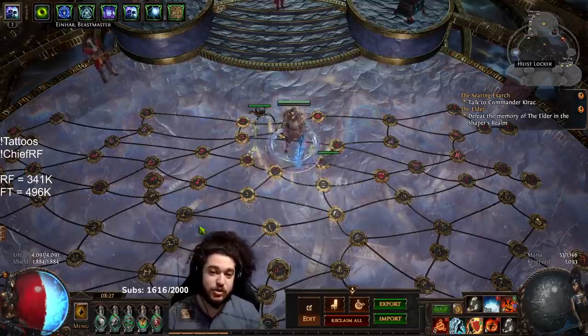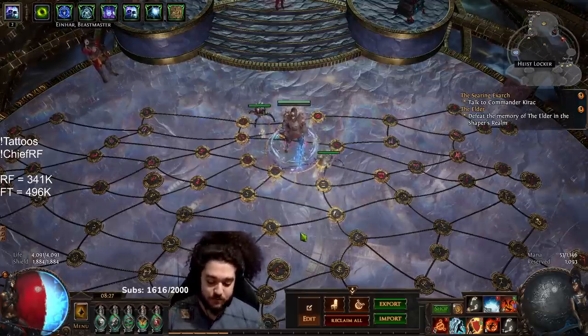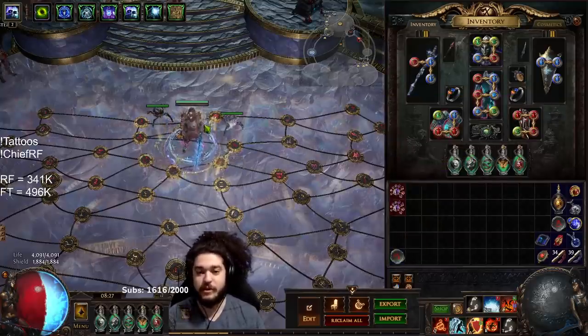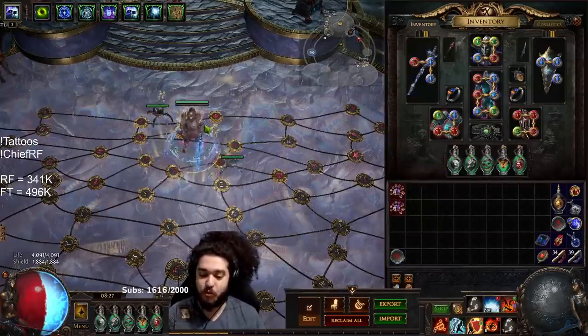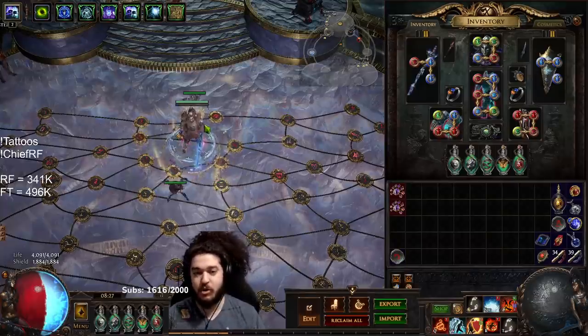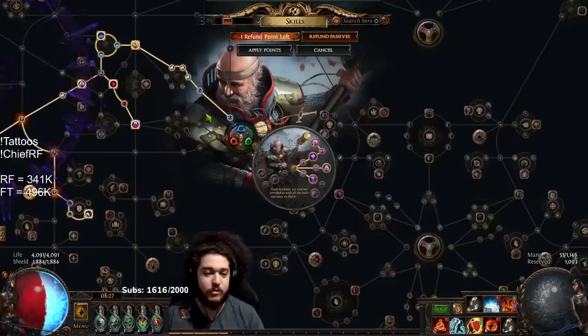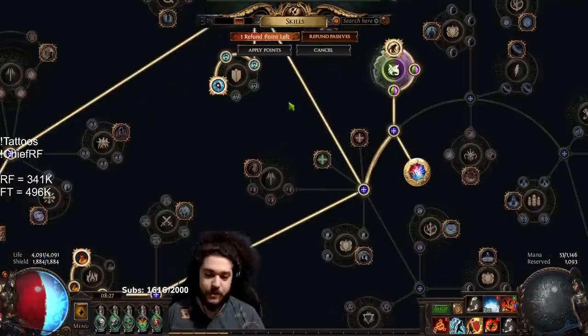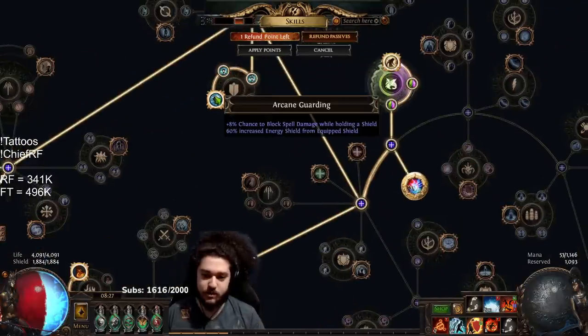If you guys want some help on transitions, make sure to watch. So step one, we're going to talk about the initial going block-based and what that means. This is not part of the Aegis Melding setup — this is a part where a lot of people struggle. We take one, two, and three.